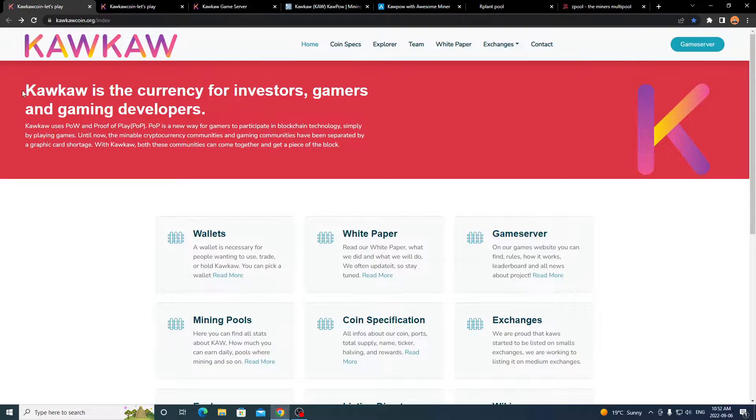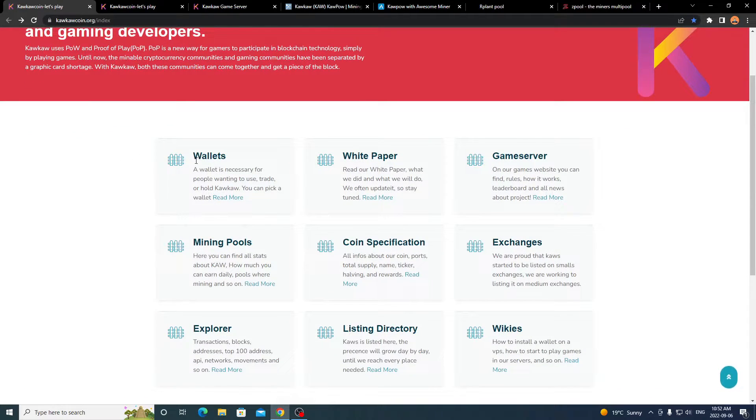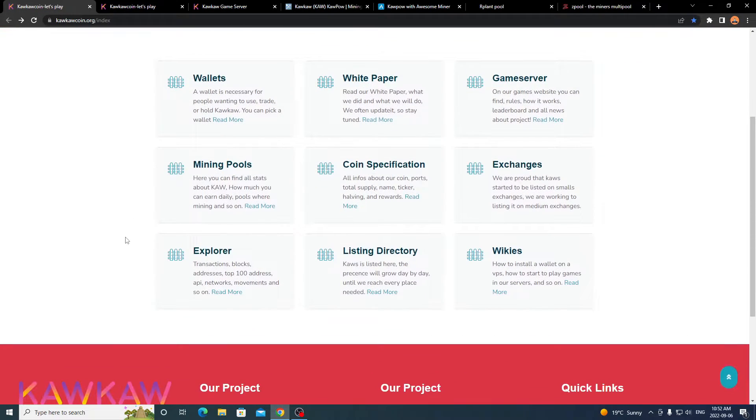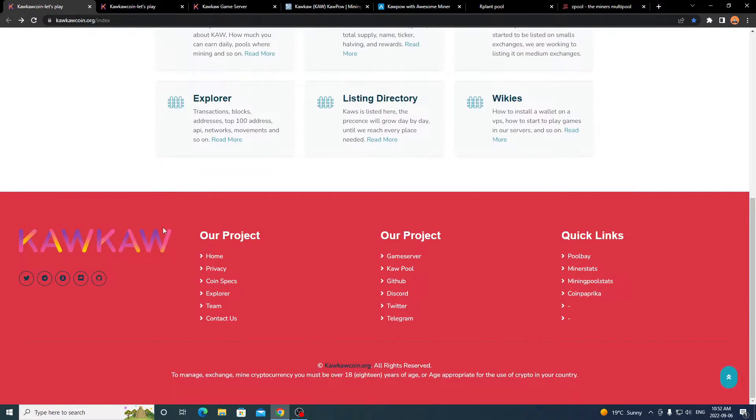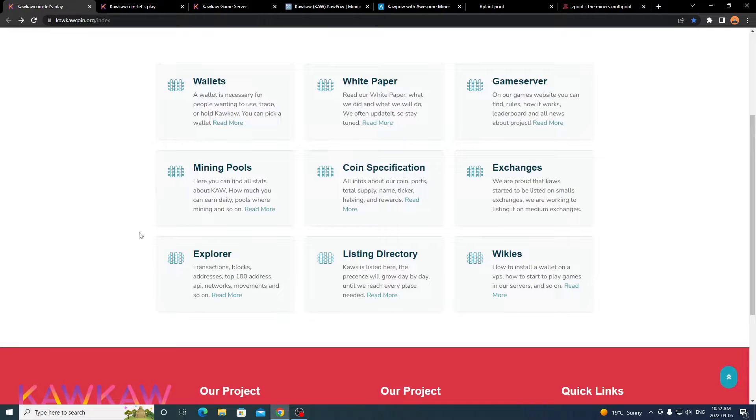I'll post a link to all this information in the description below so you can check things out for yourself. The website is pretty standard — it has all your information like wallets, the white paper, game servers, mining pools, coin specifications, exchanges, explorer, listing directories, and wikis. If you scroll down it has all the shortcuts to those sections.